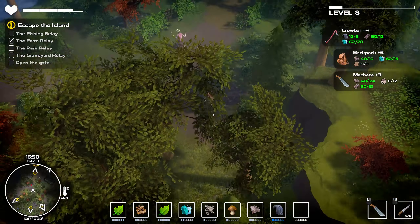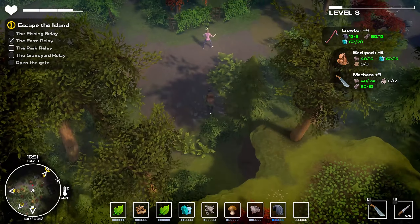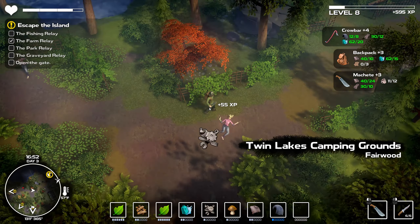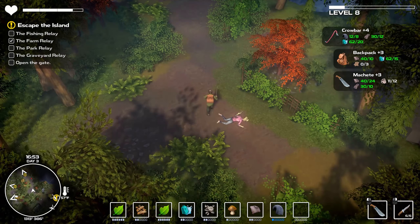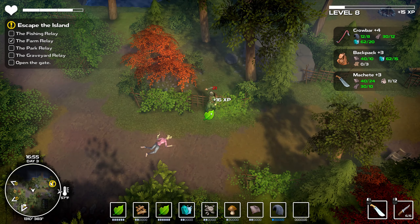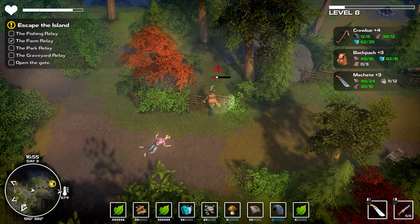Hello guys, welcome back to Dysmantle. On our way out to unlock one of the relay towers. I have leveled up to level eight, I got enough material to upgrade the crowbar, and I'm still trying to find some more ceramics so I can upgrade the machete.